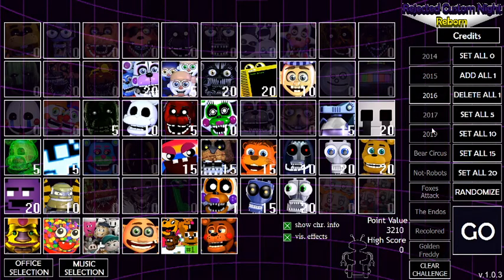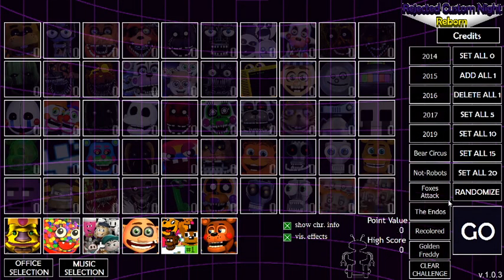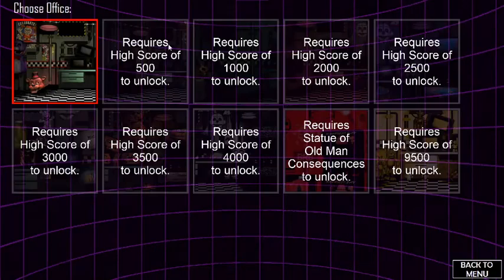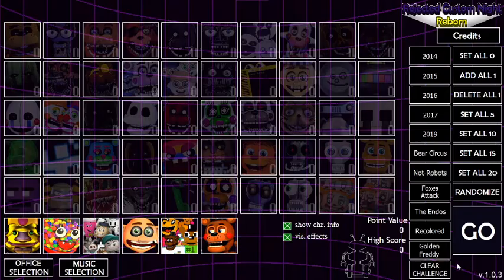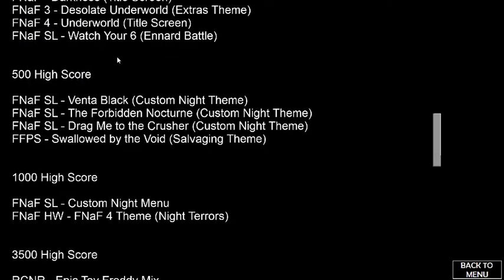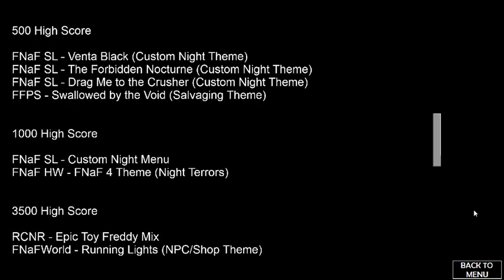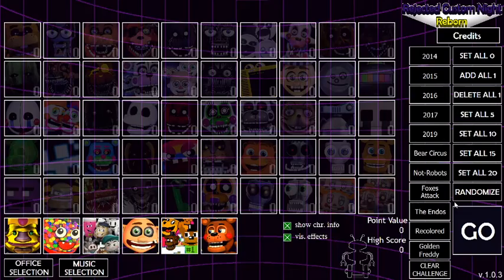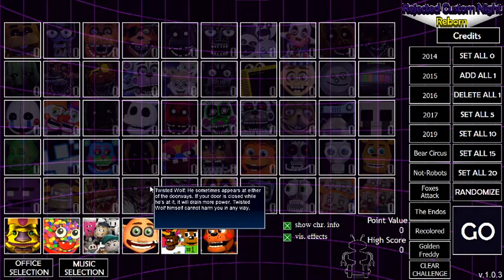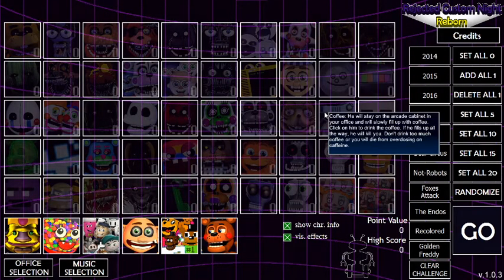ClearChallenge — here's whatever these challenges you select. It basically looks like normal custom night. You have office selection — of course there's more office selection than this — and you have music selection, which is all of this. They added more or something since the last previous time I played. You have characters like Malhair, Twisted Wolf, Spring Bonnie, and a few others.